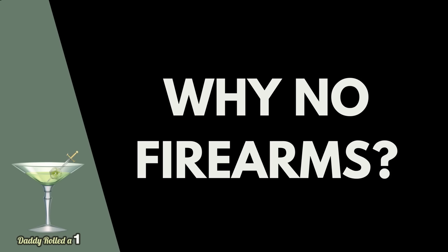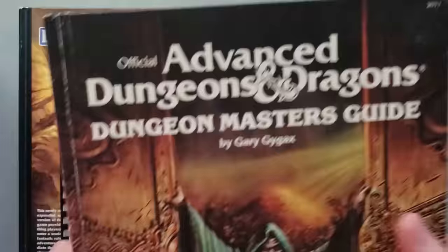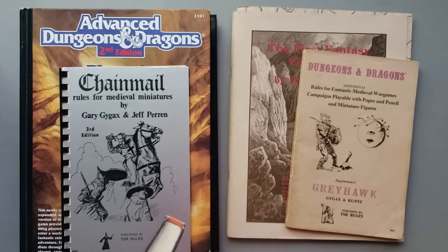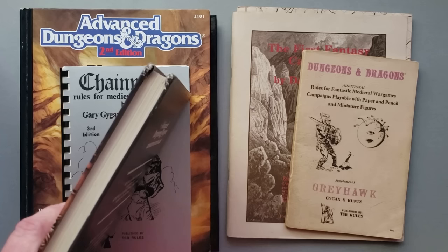So why did early D&D not have firearms? The answer isn't super easy, because it really seems to come down to Gary Gygax not wanting them in the game. He didn't feel firearms fit the aesthetic he was going for based on the inspirational texts he read — the fantasy texts he lists in Appendix N of the Dungeon Master's Guide. When you think about it, Conan, Fahfrd and the Grey Mouser, Elric from the Michael Moorcock stories, or even Tolkien — none of those characters use firearms. Gary seems to indicate that's why; he was modeling his world-building on those early stories, and it just didn't make sense to have firearms.